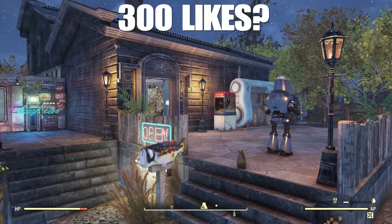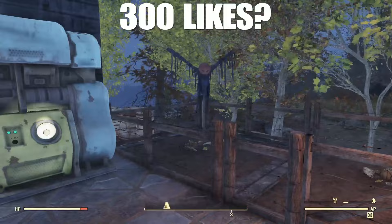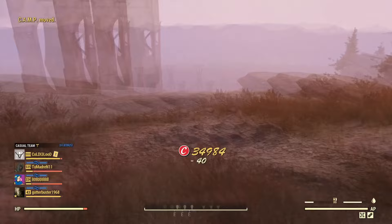Hello everybody, wanted to do an easy video here on how to do a basic camp build. This took me about two hours, and of course I have a lot of knowledge doing this — I've built a lot of people's camps, built a lot of my own, and built in Fallout 4. It's a little trickier in Fallout 76, but for a beginner I just wanted to show you quickly how to do this.